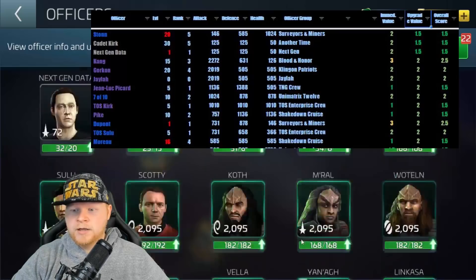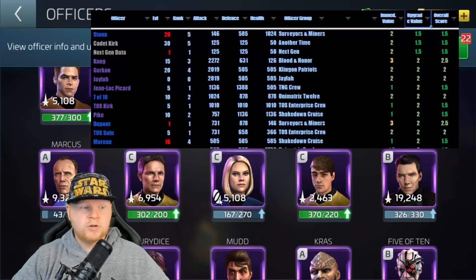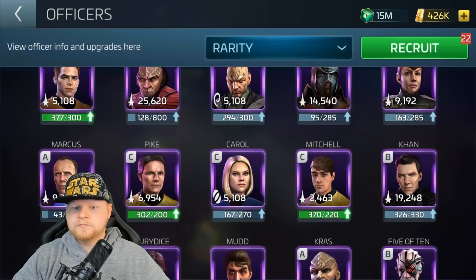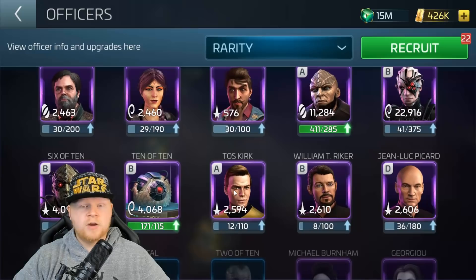If we sort by rarity here on screen, you can scroll down and see most of them. Pike is not necessarily worth maxing, but Carol is a good stat one — I like Carol, probably not a primary focus but she is good. Marcus, Kang, Sharvanek — definitely. Nero, Gorkhon, Kirk — definitely. Khan — definitely. 5 of 10, 6 of 10, 10 of 10 — definitely. TOS Kirk, even — if you can find a way to start sourcing those shards, very important to start working on those.